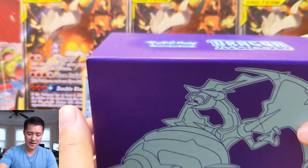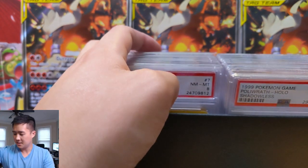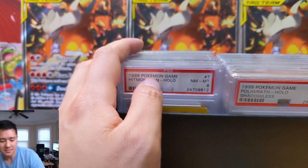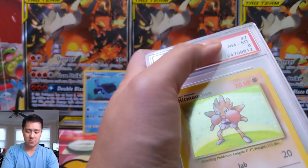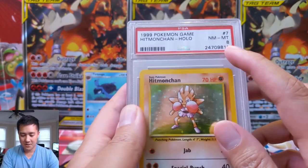Inside we have some base set unlimited PSA cards. This is the box for not bulk, but ones that I've not been able to complete the sets for. So let's take a look — base set, blast from the past — here we go. And oh boy, it's not just unlimited like I thought. We also have another box.